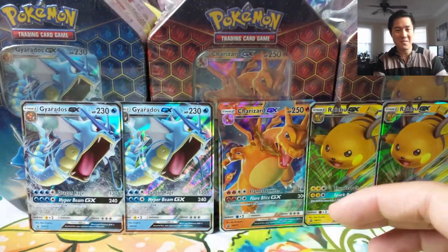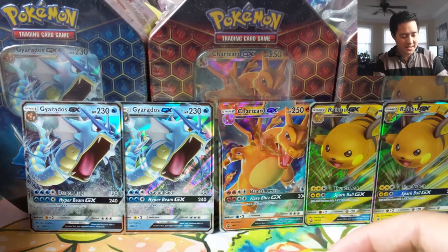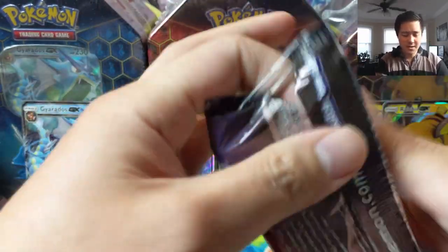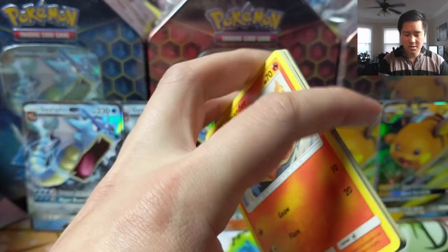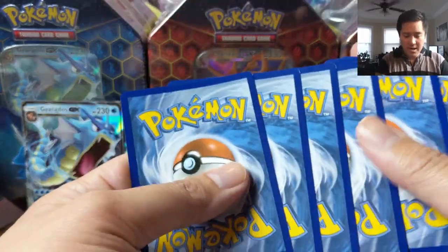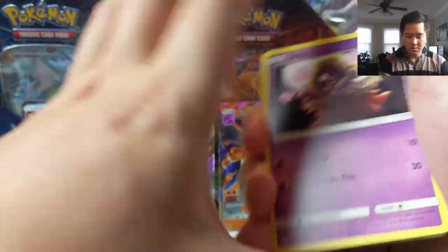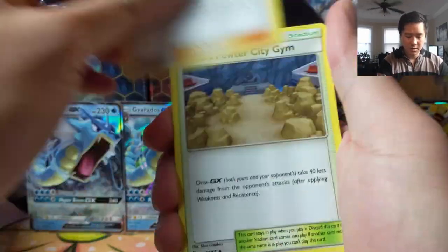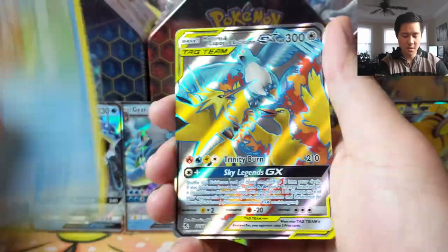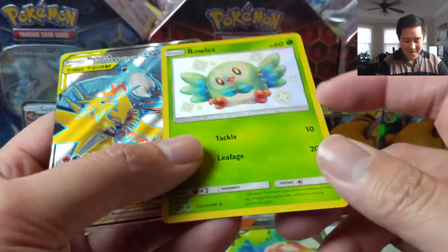We have a whole bunch of Hidden Fates booster packs — 20 more cracks at completing our master set. I think we traded a couple of our gold cards away for the Tapu, so we need another Tapu Koko, and we're also missing a good number of the full art supporters. Starting with our first pack we have Psyduck, Clefairy, Magikarp — oh, full art Birdtrio! That's a great way to start any opening, and then a shiny Ralts!